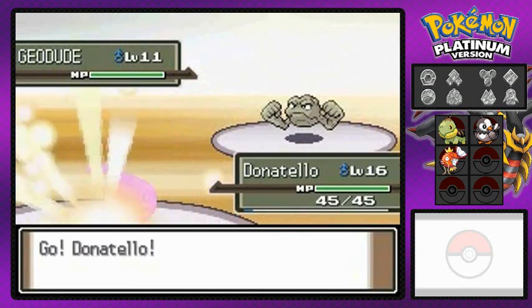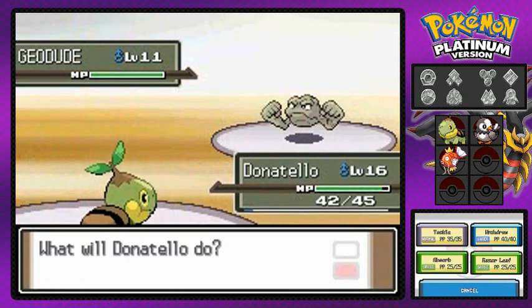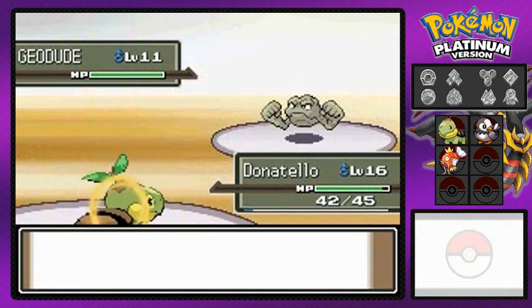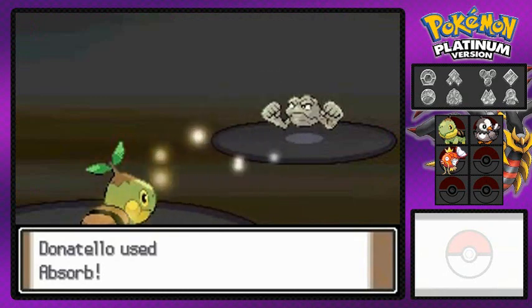I'm doing my switch training right here with Donatello and Hydra, because we need to get Hydra evolved into the big Gyarados it's supposed to be. Luckily Donatello is using his Quick Claw like a charm.